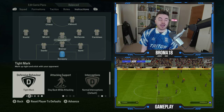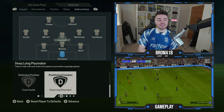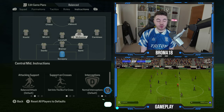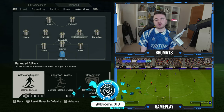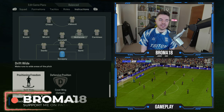With the midfield trio, starting off with Locatelli: defensive behavior is on tight mark — man mark — and attack support is on stay back whilst attacking. His defensive position is cover center and positioning freedom is deep lying playmaker. McKennie plays more of a box-to-box midfielder role: support and crosses on get to the box of the cross, attack support on unbalanced attack, and positioning freedom on drift wide.